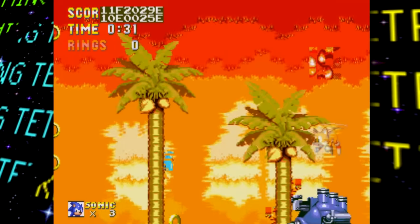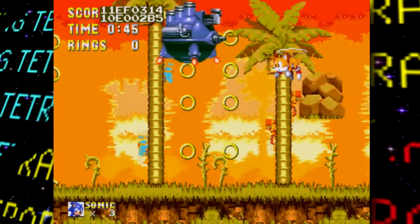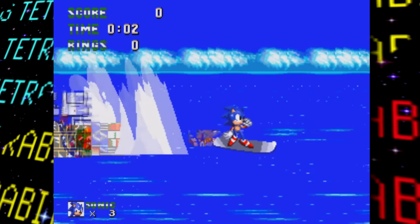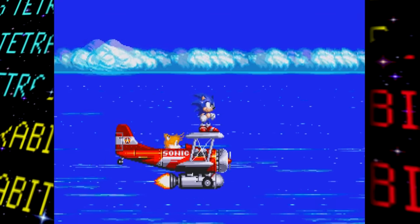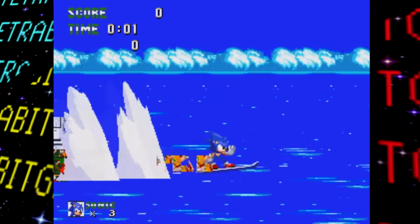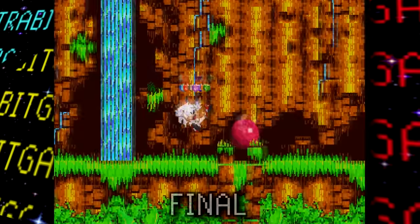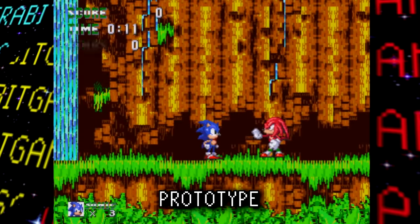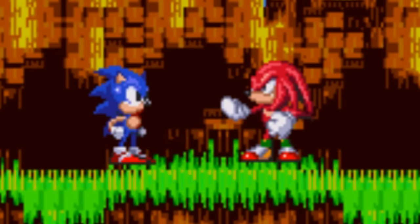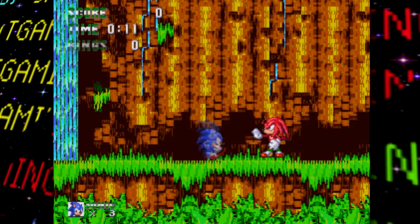Now let's get into the finer details of the actual levels. Starting with Angel Island Zone — right away the intro sequence is different. Instead of Sonic riding on the tornado and turning into Super Sonic like in the final game, here he just rides a surfboard onto the island with some glitchy graphics. Then instead of punching Sonic and stealing the Chaos Emeralds, Knuckles just stops Sonic and basically invites him to follow. Knuckles also has a different looking sprite, and because they share the same palette, Knuckles causes the HUD to glitch out into a sideways Nigerian flag.